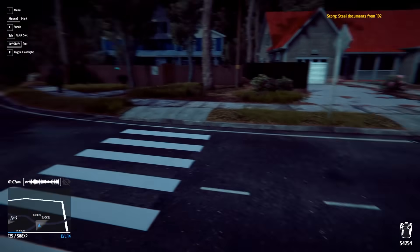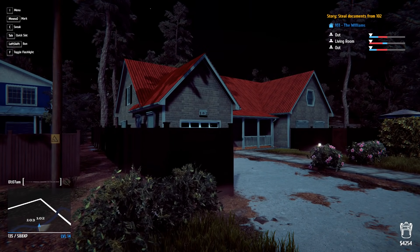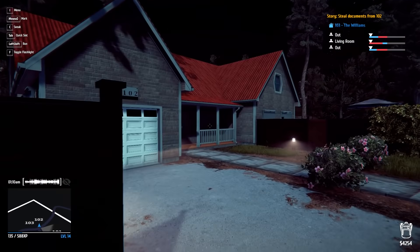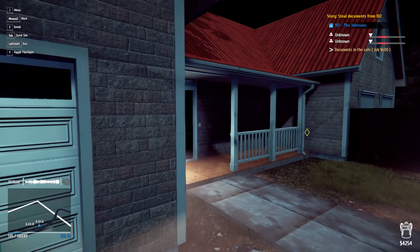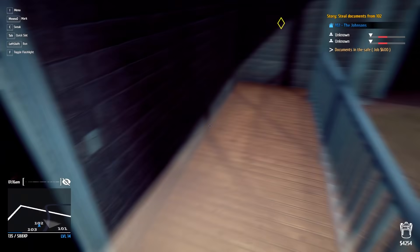We've got some houses to rob before we get to that point. Does this house need a key or something? I don't think I have the key to get in — the front door demands a key. Why can't I just lockpick it?